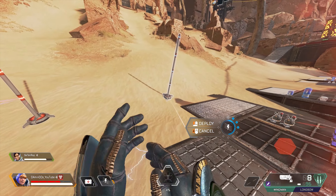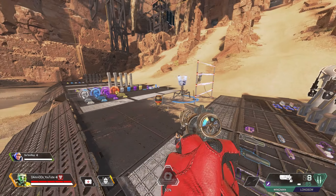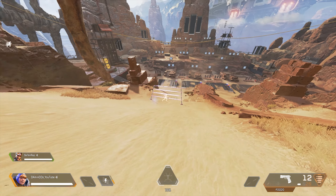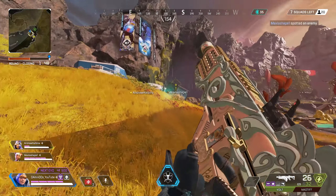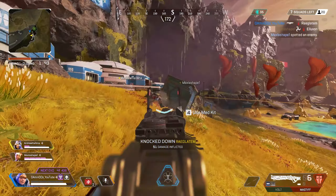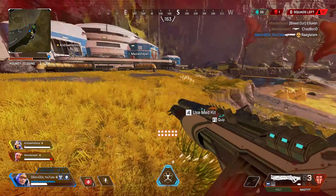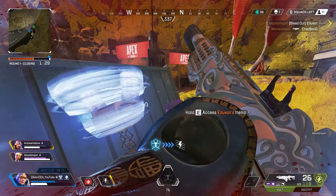For a very defensive playstyle, you can run Wattson, Lifeline, and Caustic, which I believe is the most defensively solid team you can make with Wattson. You can also run Wattson with Rampart, Bangalore, or Gibraltar for a defensive play. If you want the best combination for Wattson to rotate around the map, you can choose: Wattson-Wraith-Pathfinder, Wattson-Wraith-Gibraltar, Wattson-Bloodhound-Wraith, or Wattson-Revenant-Wraith. It's always good to have a Wraith on your team because if you knock down an enemy, Wraith can make a portal to finish them quickly and you can take the portal back to your fortified area. It's also always good to play Wattson with a legend who can scan survey beacons, so you are always ready in the last rounds with your fences.